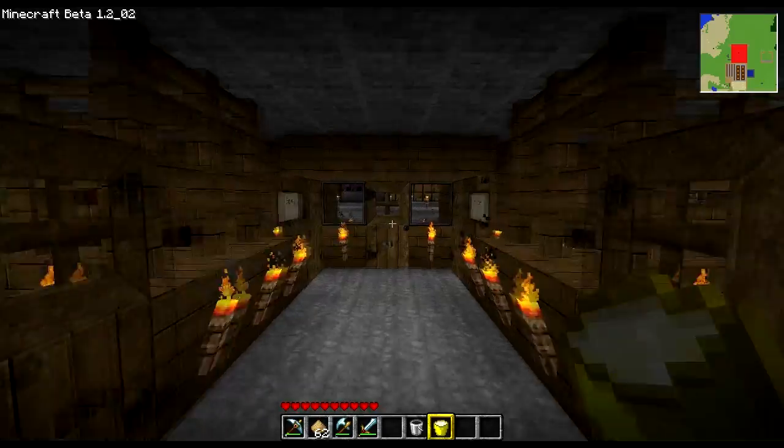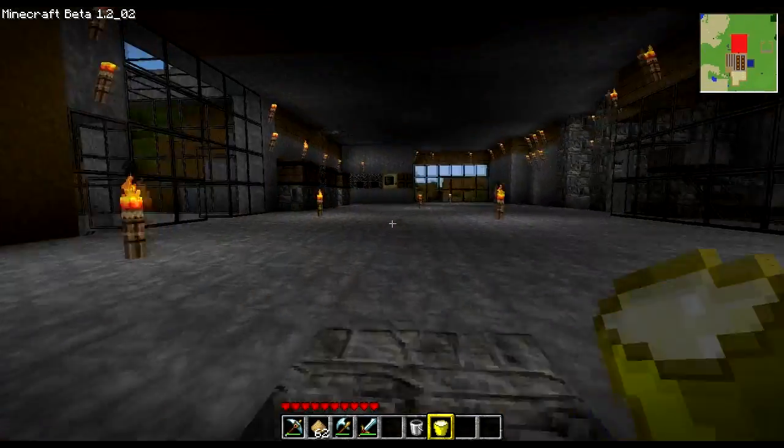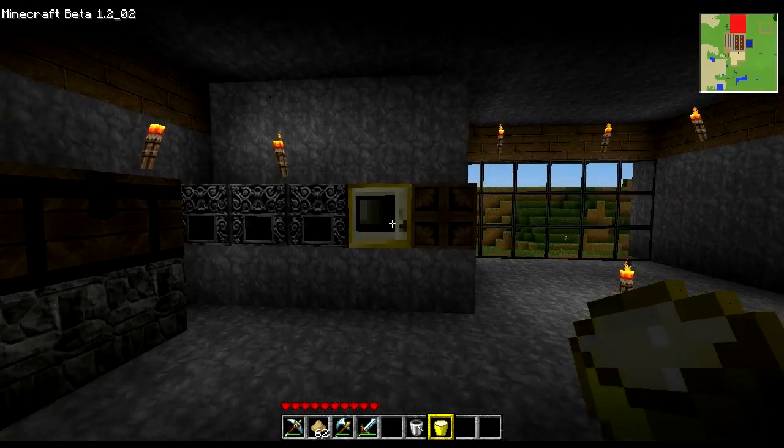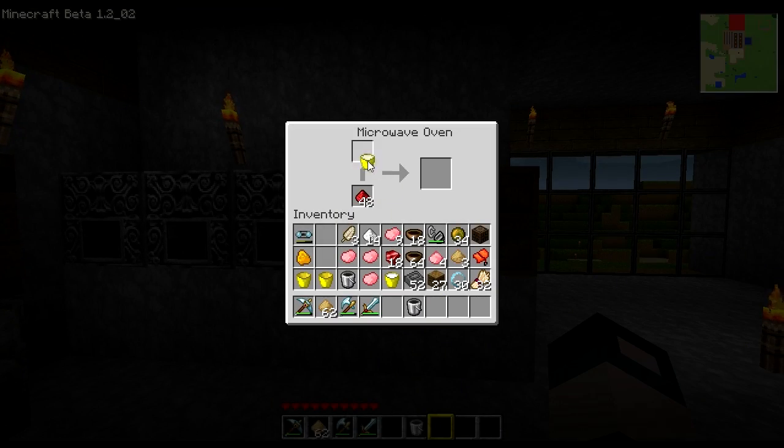My biggest draw to this add-on was the night vision goggles — I was really excited to use those. And the person who made this modification also added a microwave oven in the last patch. So it's two rubber balls, and I'll be using those in a later recipe.